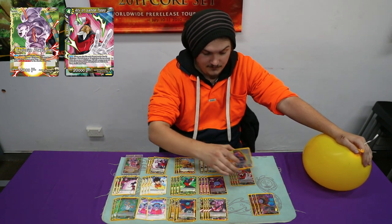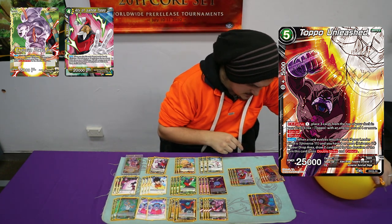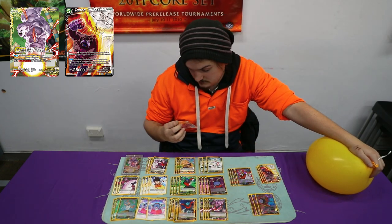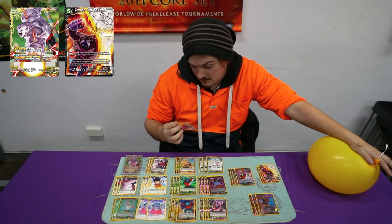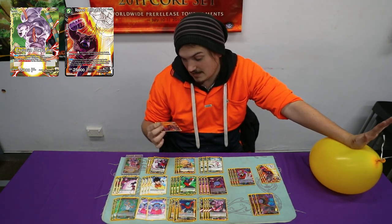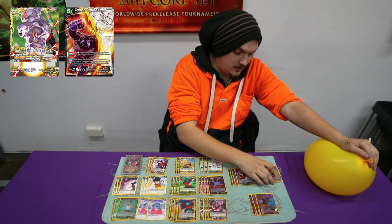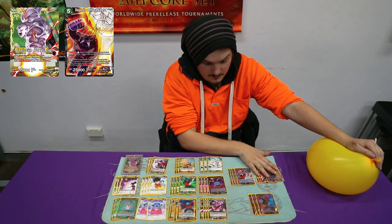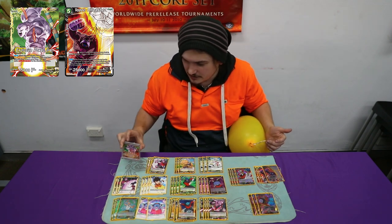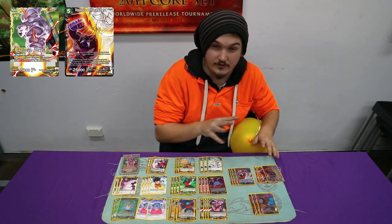And 4 of the Topper Unleashed, which is a 1 mana EX Evolve. You mill the top 3, and if your leader is Universe 11 — which it is — and you have 8 or more Universe 11 in your drop area, you draw 2 cards and gain Double Strike and Critical. This is very good right now because it's something you can easily cheat out and you're usually going to do it on the turn you flip over — turn 4. That's why we play it at 4 and not at 3.